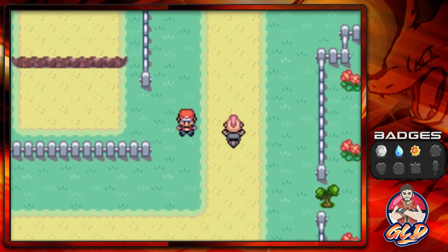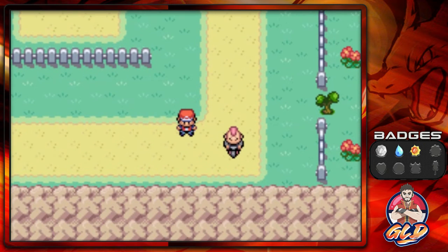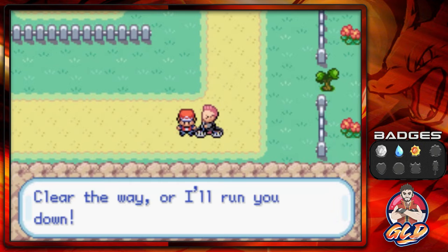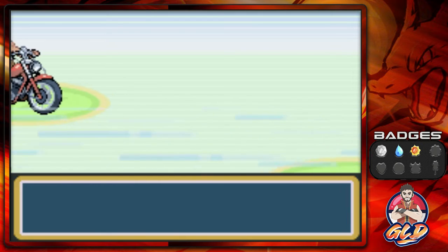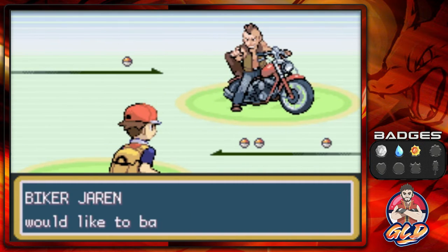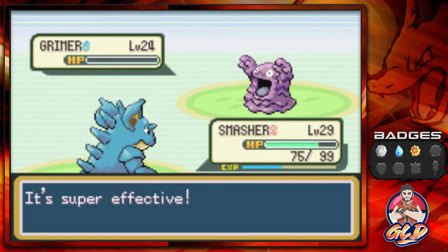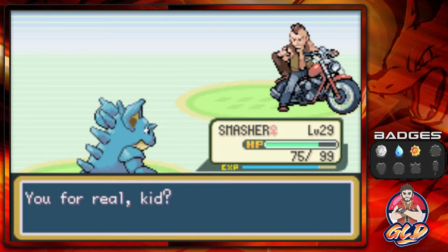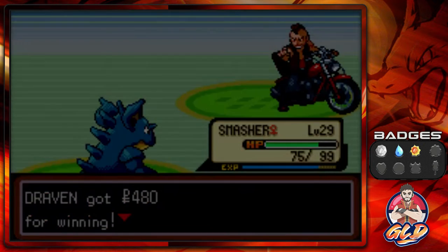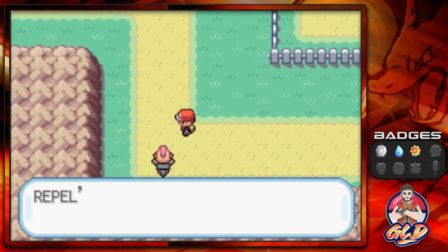Moving on, we've got a Biker — those guys are no good. Going straight with Smasher. Biker Jaren comes out with his Grimer — Dig attack does it — and just like that we defeated Jaren. Smasher is really kicking some butt.